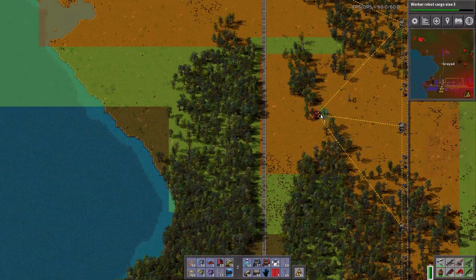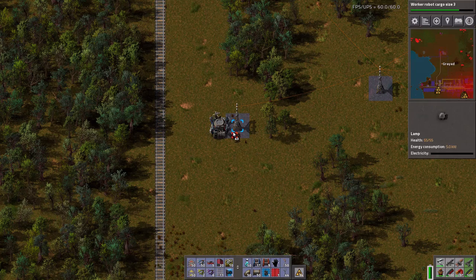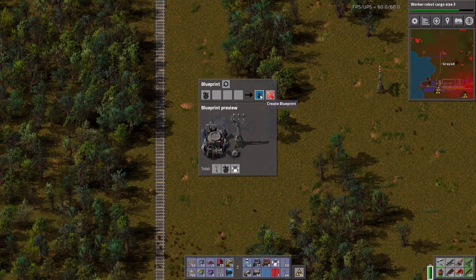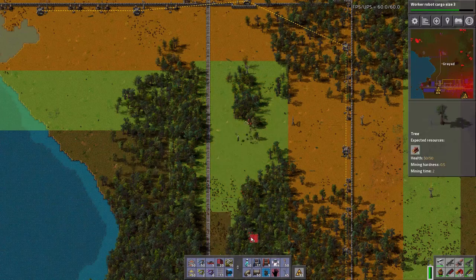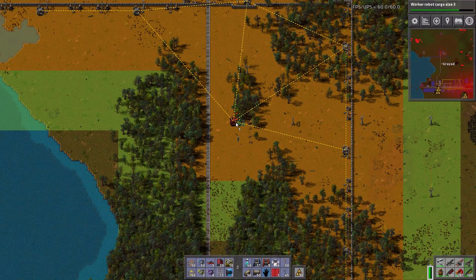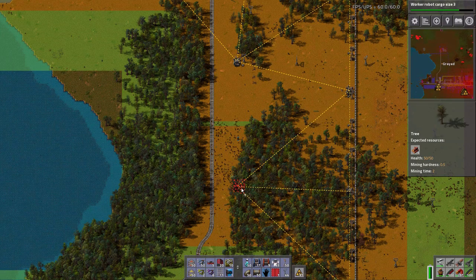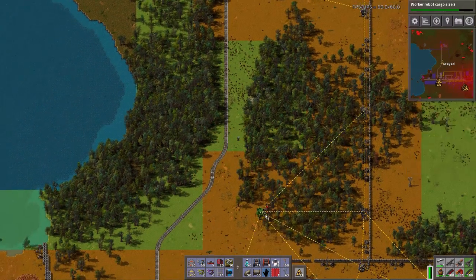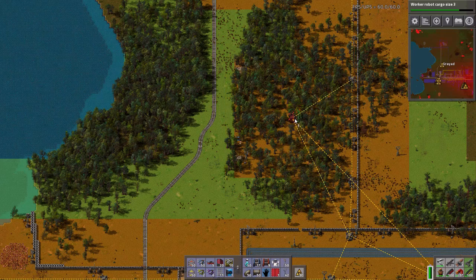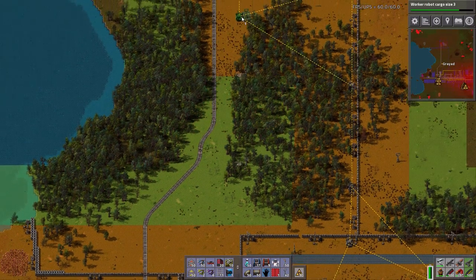So let's actually try not to get run over. I've got to put one more thing in this blueprint. There we go. Please give those back to me. So let's get that hooked up. We're just going to put a logistics network all the way back down to our base, to there. Good. Now I should have robots coming up that will place these RoboPorts, like so.